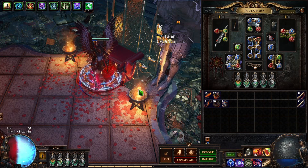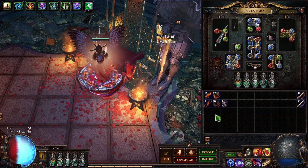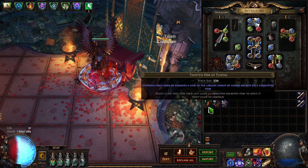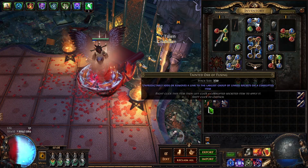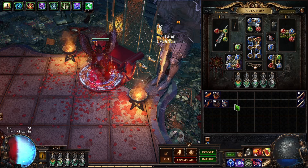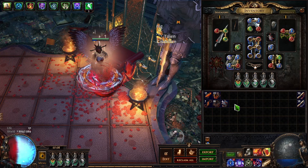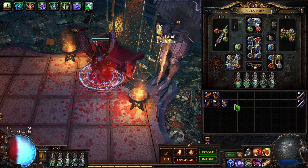Scourge bosses drop a lot of rares or uniques, but those are just shards and not great. The consistent part is they do drop Scourge currency. Yesterday we found 2 bosses and got a total of 7 tainted orbs of fusing, which are profitable because there is a way to make easy 6-links with those. The other currencies aren't really pricey yet, but the moment somebody finds a way to abuse them they will skyrocket — maybe the tainted exalted orb or the tainted missing orb can guarantee a proper result. So just playing the Scourge league is good.